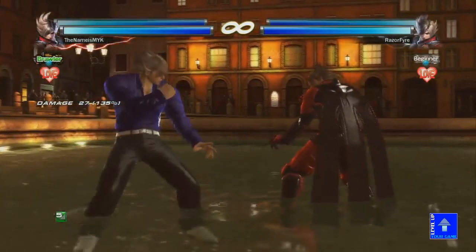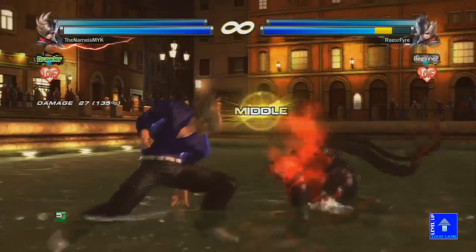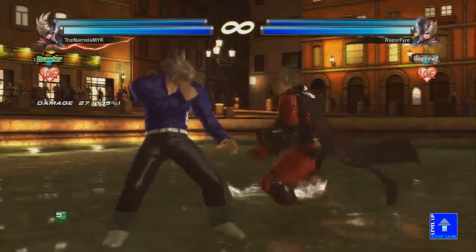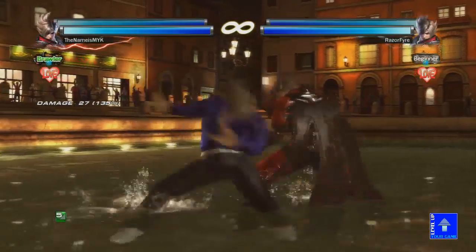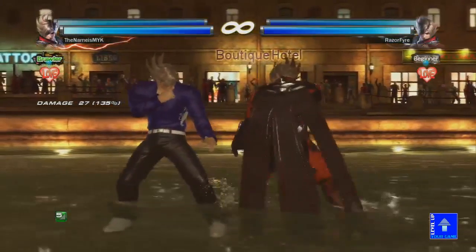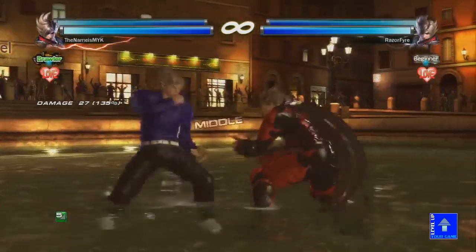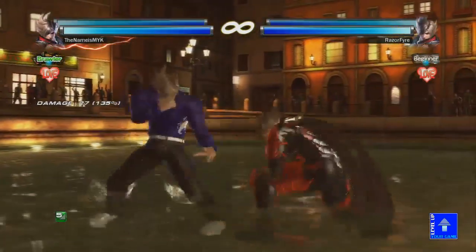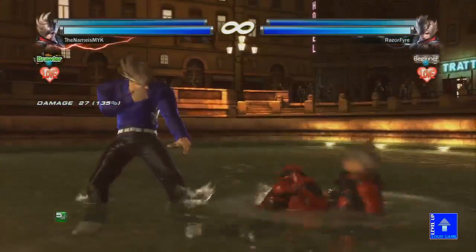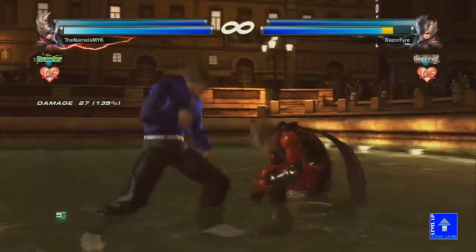Let's talk about his bound moves. He's got 1-1-1, his silent entry down-forward-1, his dynamic entry 1-plus-2, down-forward-1-plus-2, down-2 — that's a new change, actually, and looks like a really useful single-hit bound move. For your damage, you're going to be wanting to use that a lot. He also has forward-back-2-1, which still bounds, and his while-standing-2-1. That's all of his bound moves.